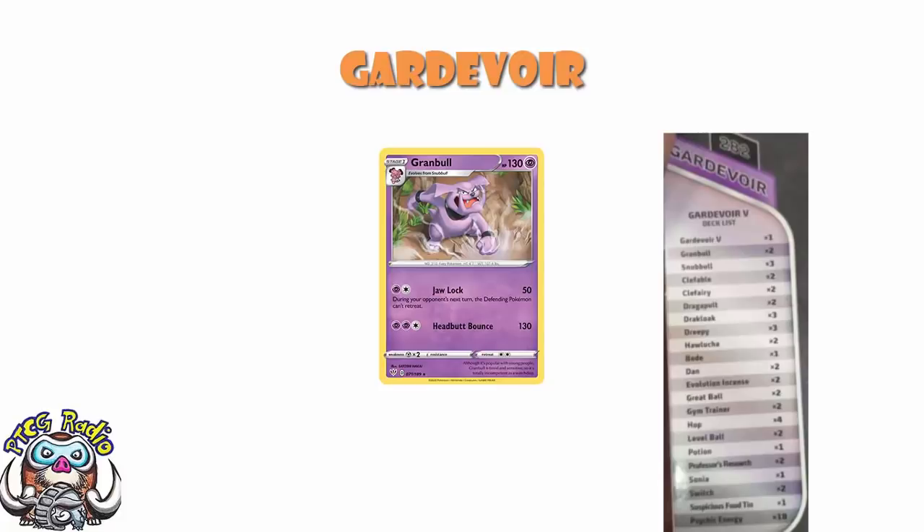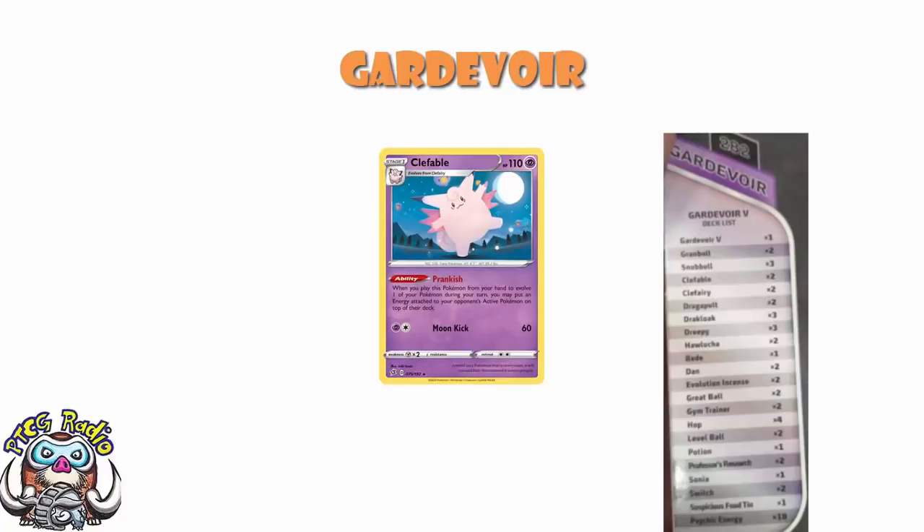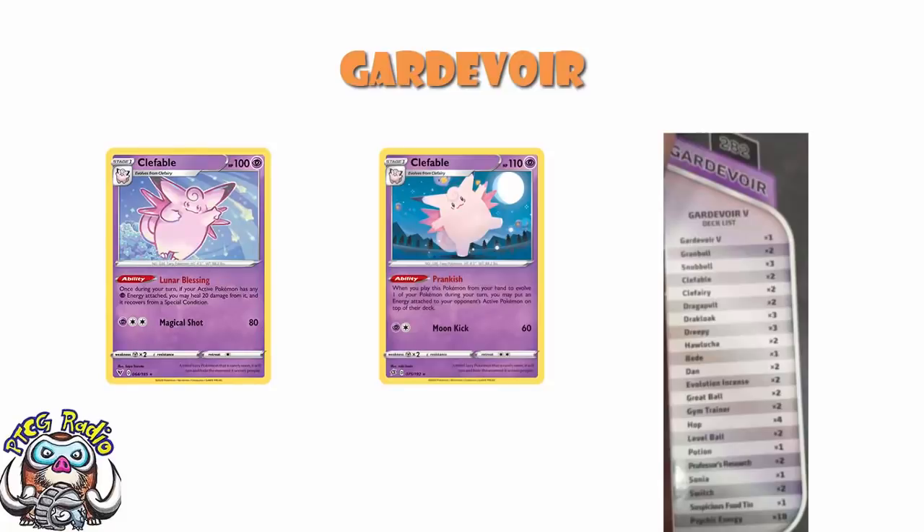We do have a 2-2 Clefable line, which makes me a little happier. It could be the one from Rebel Clash or the one from Vivid Voltage. The Rebel Clash one lets you get rid of an energy when you evolve. The Vivid Voltage one says once during your turn, if your active Pokémon has any Psychic Energy attached, you may heal 20 damage and recover a special condition. Given this is a healing deck, I'm assuming it's the Clefable from Vivid Voltage, and I'm absolutely okay with that.